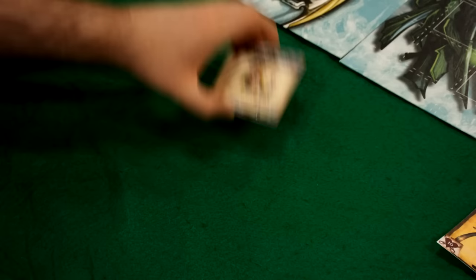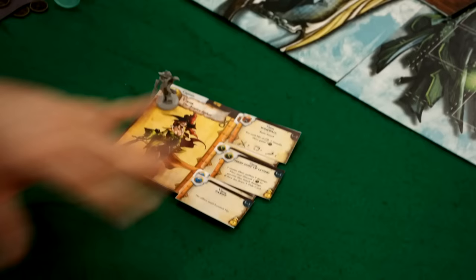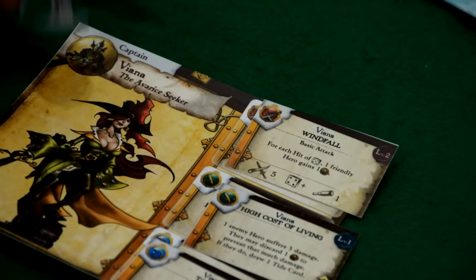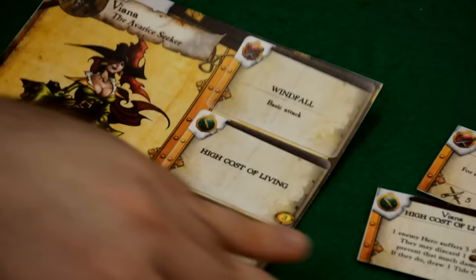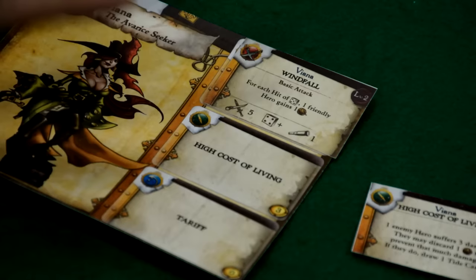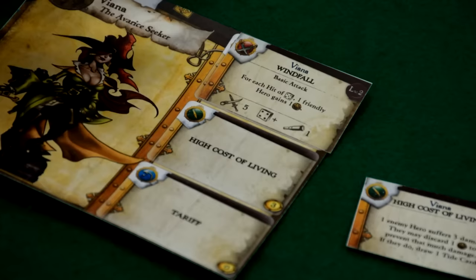Perhaps the single biggest change to the game — we've moved to a new style of character cards with an upgrade system. This is Vianna, the Avarice Seeker, the captain for the Maria de la Muerte, the Spanish crew in the second core box. Every hero will start with none of their abilities unlocked except for a basic attack. Coins, which were previously used to actually use attacks and abilities, are now used to purchase and upgrade them in our new leveling system.